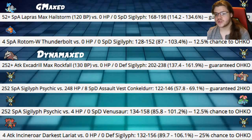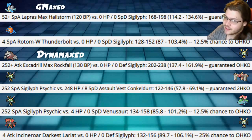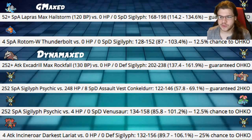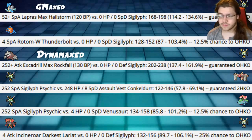Sigilyph Psychic into Assault Vest Conkeldurr hits 57–69%. That is the max damage we can really do — you can run Life Orb, but it'll still be a 2-hit KO. Psychic into Venusaur hits 85–101%, a 12.5% chance to OKO. A lot of Venusaur are running Focus Sash or Life Orb; with Life Orb we guarantee the OKO or have a really high chance of OKOing.